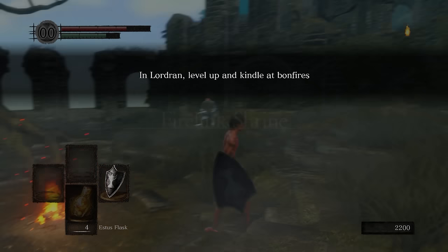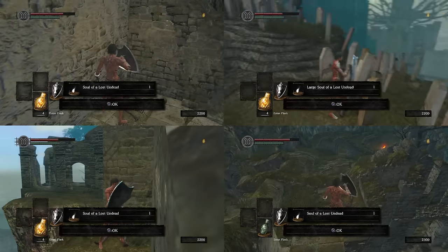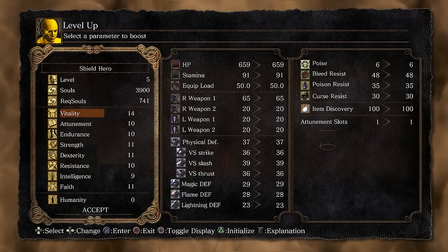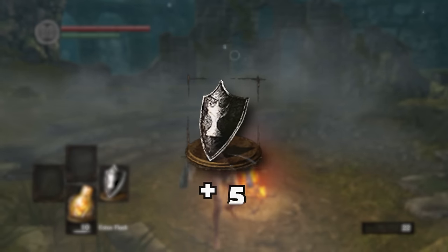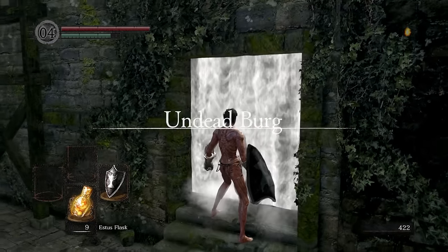Once at Firelink Shrine, make sure to pick up some souls in the area — there will be four in total that you can grab. At this moment I ended up using the souls to level up, but I think the better option would have been to save them to use for later to help with purchasing Titanite Shards. This would have helped upgrading my shield faster, since the damage output isn't that great on the enemies here.